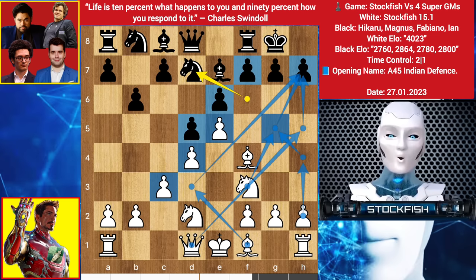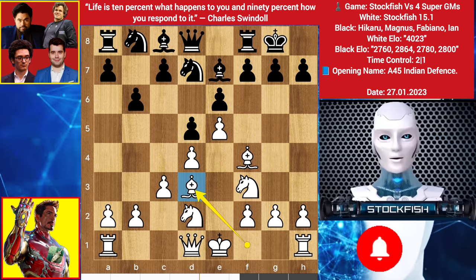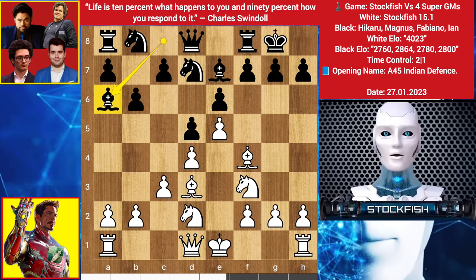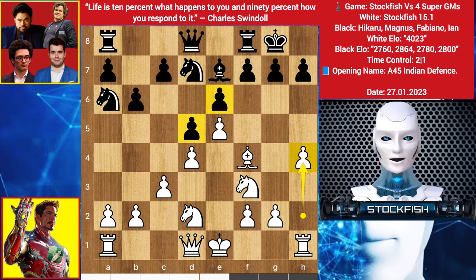Friends, you can like and subscribe to my channel now, otherwise you'll forget later. Bishop goes to d3; Hikaru, Ian, and Magnus played bishop a6, because my light-square bishop will be a dangerous sniper for black — bishop to c2 is not good. Therefore they will push the pawn, so I take the bishop, knight takes a6, and I played h4 — just as I told you.